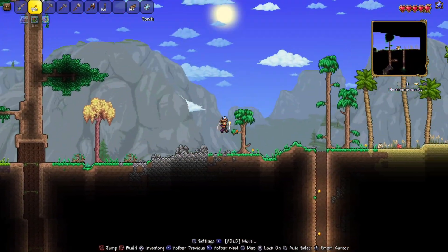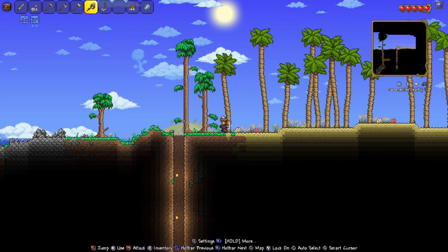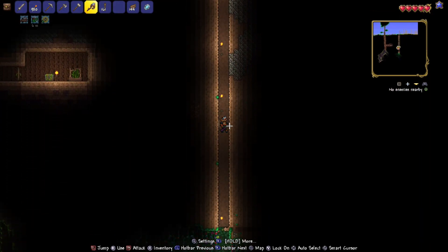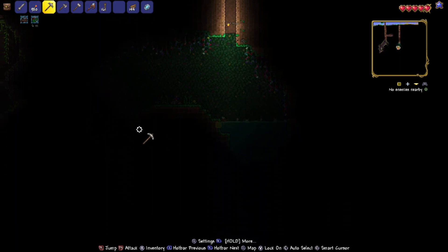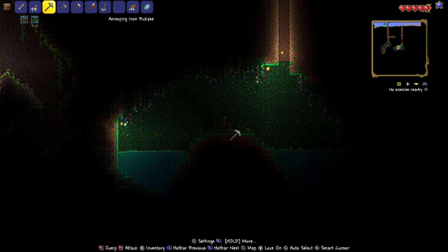We're going to go to about here — you see this tree? I don't even have a depth meter or compass to show you the exact location, but when you hit the edge, go back a little bit. See next to this tree? I want you to dig down right here by the jungle — all the way down. We're going to go through here, light it up, and break this. And there is your Enchanted Sword.